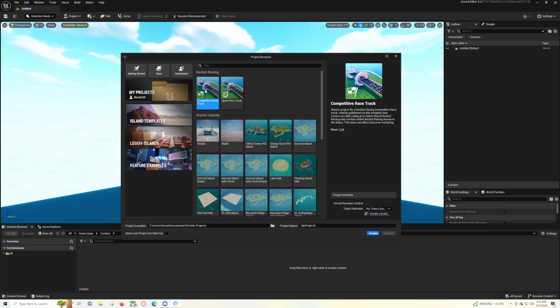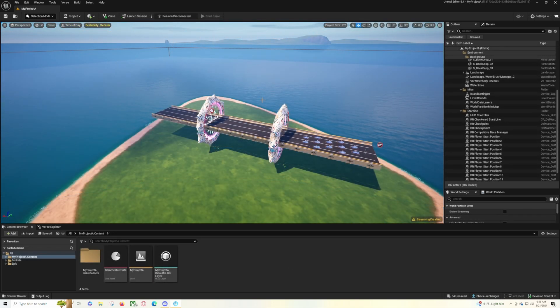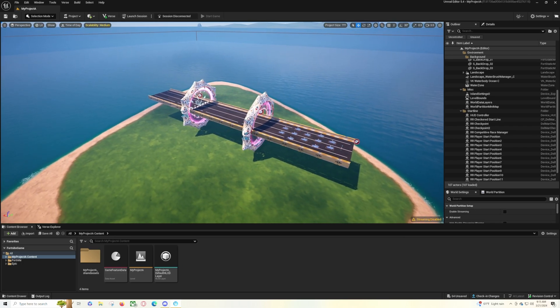I'm going to go into the competitive racetrack because it has some options that you need to make sure you're doing properly to actually be able to play and finish a map. So we're going to jump into the competitive racetrack. This is what it's going to look like whenever you first load up into the map.